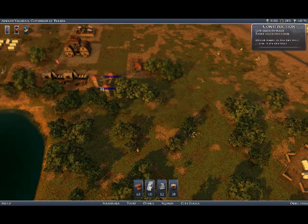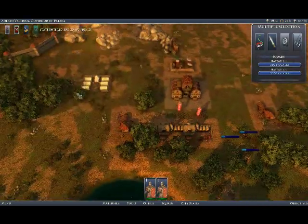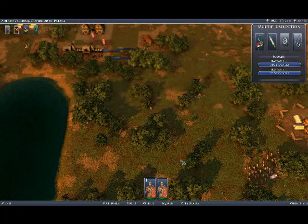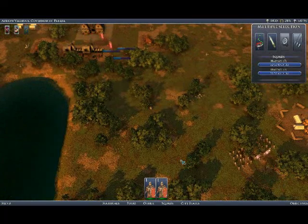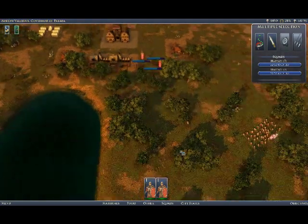Here's the end result of that after fast forwarding. We've got lumber, bricks, and stone coming from there. Now our production is pretty good and we've got everything covered to do some additional building and to support our troops.